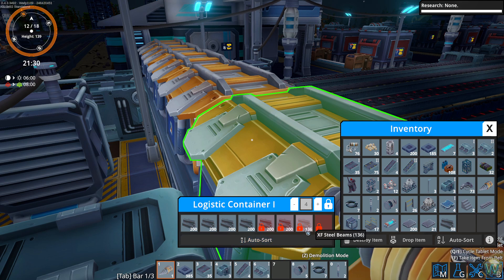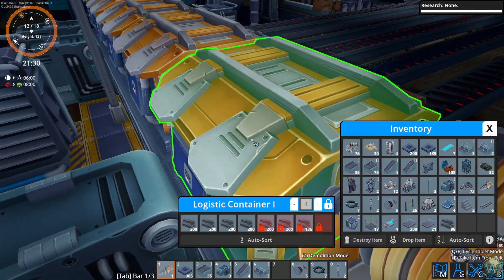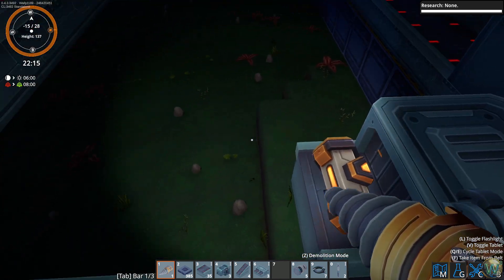I wonder if this is taking from the locked slots first - I don't think it is. That's something I hope they change: if it doesn't prioritize taking from the last slot first, at least prioritize taking from the locked slots first, because these are for the player to come and add stuff into like if they had too much crap in their inventory. Being able to have these be empty first always makes more sense from a player perspective. I hope they change at least that, if not the whole priority of logistic containers.